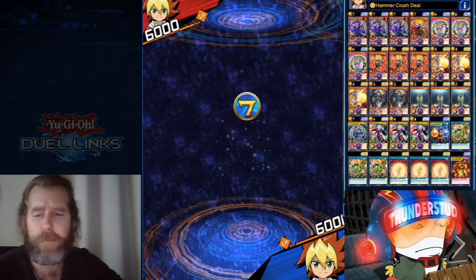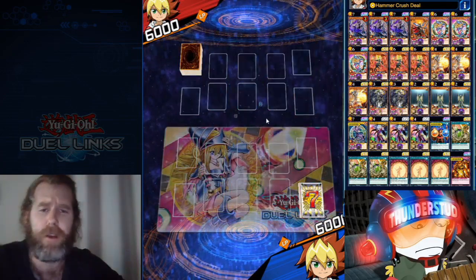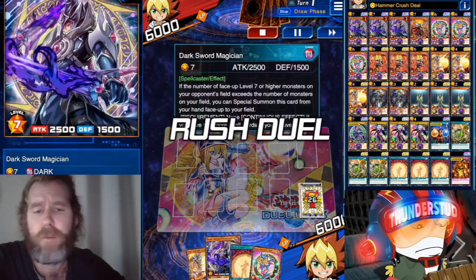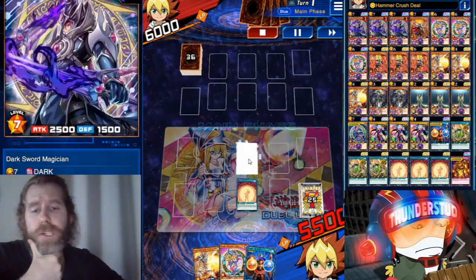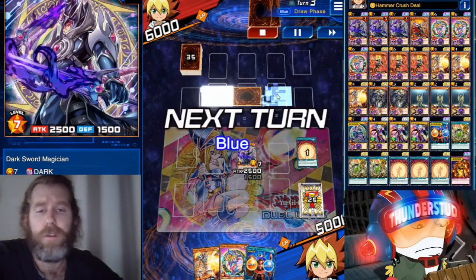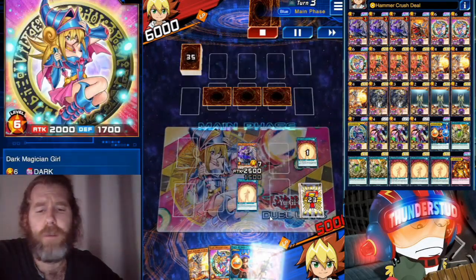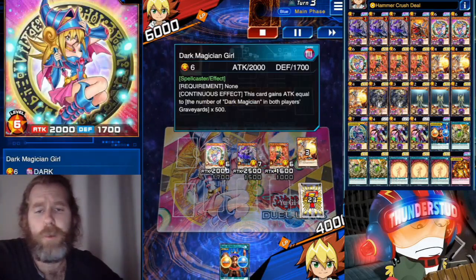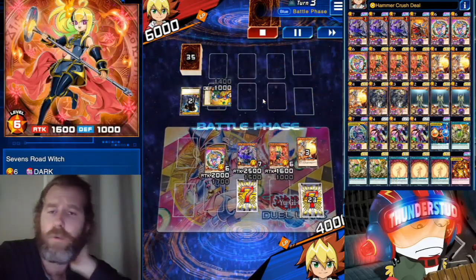Next, we're facing Yugo going first — this is generally a second turn deck but we can go first no problem. Looks like 40 cards. We have Magic Curtain to bring out the monster, plus Shield and Sword. We use Magic Curtain again — this time for the Seven Roads Witch — then bring out Dark Magician Girl and swing into three set monsters.